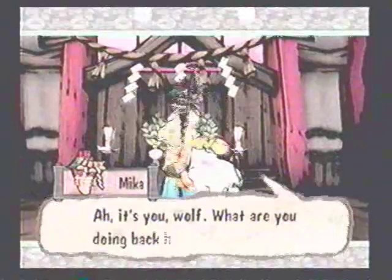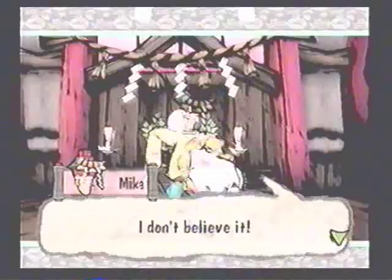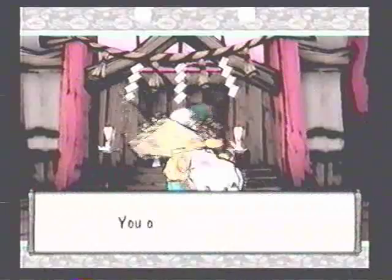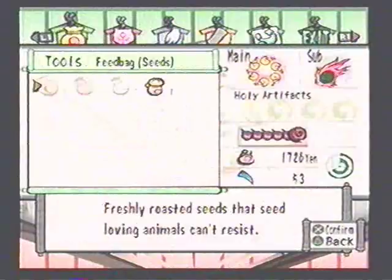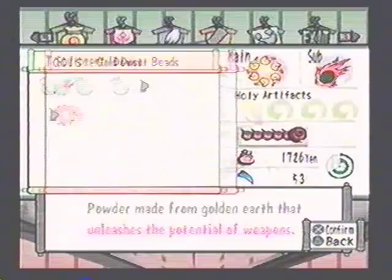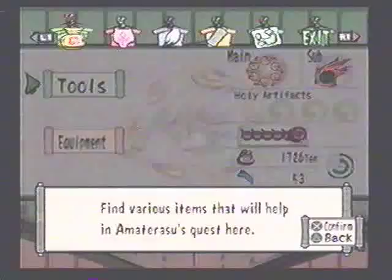'Ah it's you, wolf. What are you doing back here? You show Mickey's monster notebook... I don't believe it — every single one of the wanted monsters' names is crossed out. Come to think of it, I haven't sensed any of them recently. But who on earth could have managed this? It's absolutely wonderful. I want you to give this to whoever it was, wolf.' You obtained gold dust. Gold dust levels up your weapon and makes it more powerful. I think there's only one in the game, but this will be our weapon for the majority of the game.